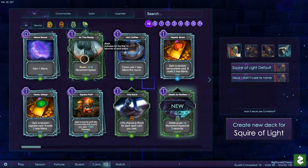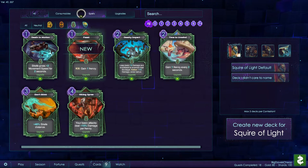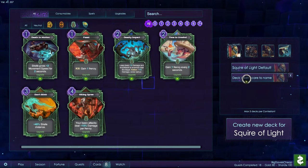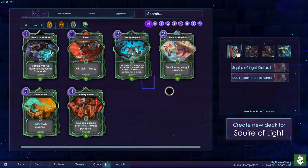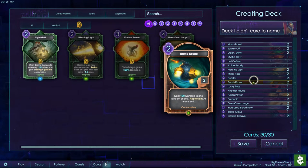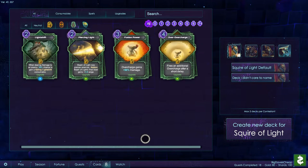Here's the card interface. If you've played Hearthstone you'll find it somewhat familiar — and laying out cards in this kind of array is just an efficient way to do it. You can look at character-specific cards at the top, or sort by spells, upgrades, consumables, etc. You can build your decks here. It's a pretty straightforward deck building interface — nothing super innovative about it, just a list of cards, 30 cards in your deck.